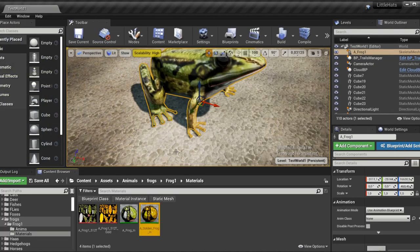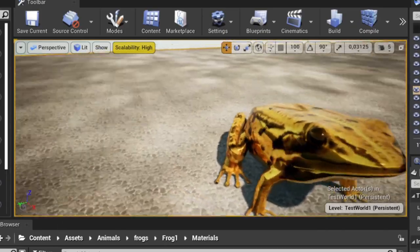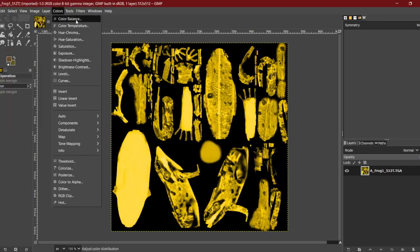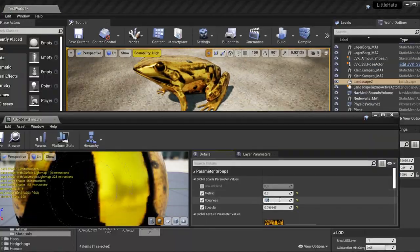Alright, let's get started. Let's make ourselves a frog out of gold. Yeah, unfortunately, making games isn't that easy. What I did was take the pre-existing frog material, adding a yellow color to it, and making it look metal, and so like gold.